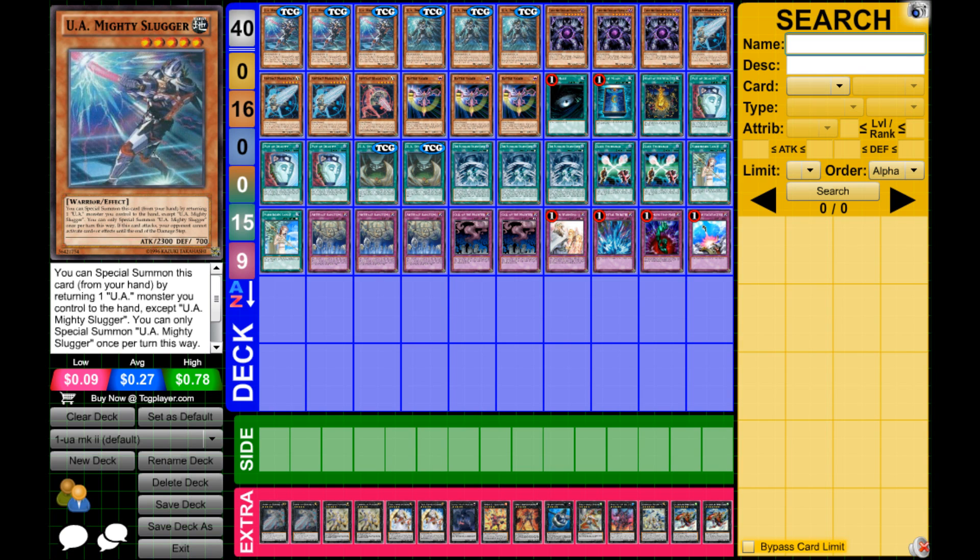Solemn Warning, Torrential Tribute, Bottomless Trap Hole, and Compulsory Evacuation Device — generic staple traps. Very, very good for disruption, because this deck is all about stun basically, and just generally trying to gain advantage through your effects while stopping your opponents from playing very efficiently.